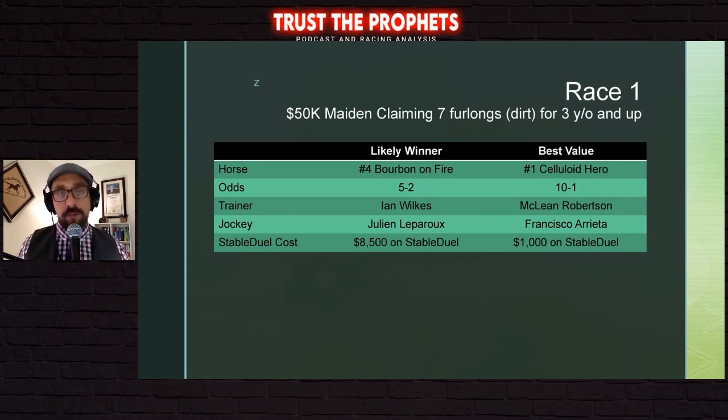One of the things you'll see in the graphics at the bottom is a mention of Stable Duel, a fantasy horse racing game. There's a ton of contests for Stable Duel at Keeneland this weekend — low-dollar games where you can enter a $5 contest or a $50 contest, with really big prize pots. You're given a salary cap and have to select 10 horses underneath that cap. The cost of each horse is determined by their morning line price, so it doesn't fluctuate. Very similar to Daily Fantasy. On Stable Duel, Bourbon on Fire would cost you $8,500. A lot of us on Trust the Profits play Stable Duel — Colin does, Vinny does sometimes, I do all the time.